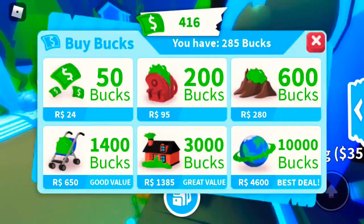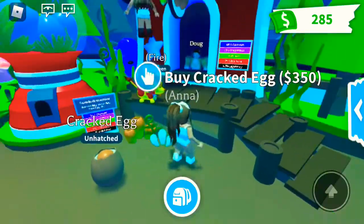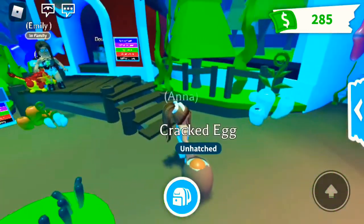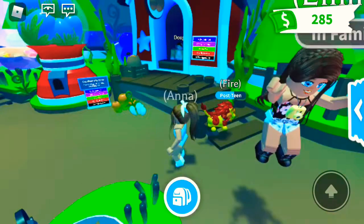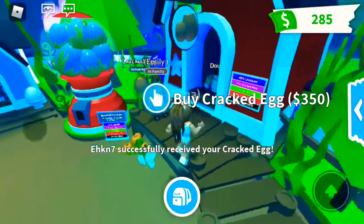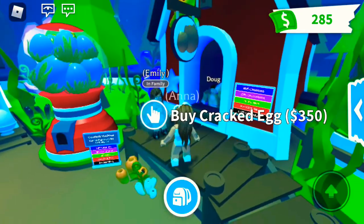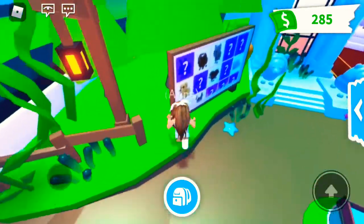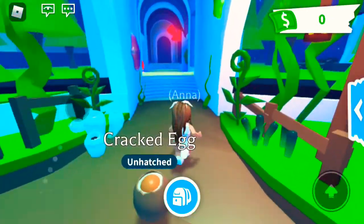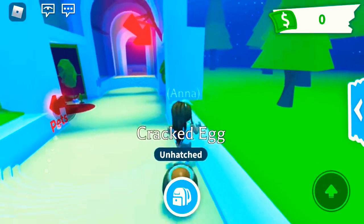We might be able to get her an ocean egg if she really wants one. I can only buy one cracked egg — how much money do you have? 285. She's already won a cracked egg. I want all the cracked eggs I can get! I'd still need 15 more dollars. Well, I'll go to your house and get you some. That's the whole budget, Emily — we both have zero dollars now!